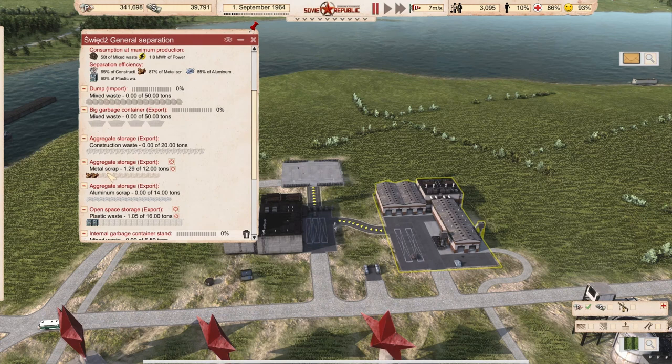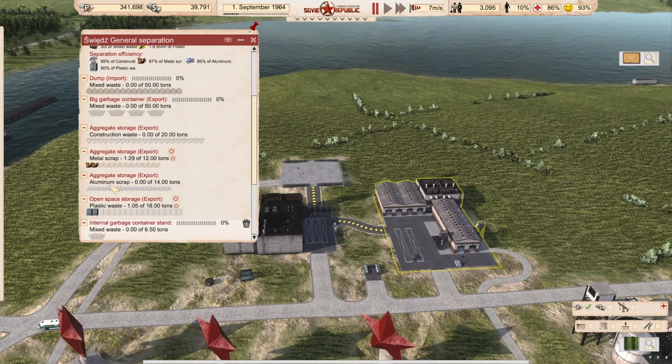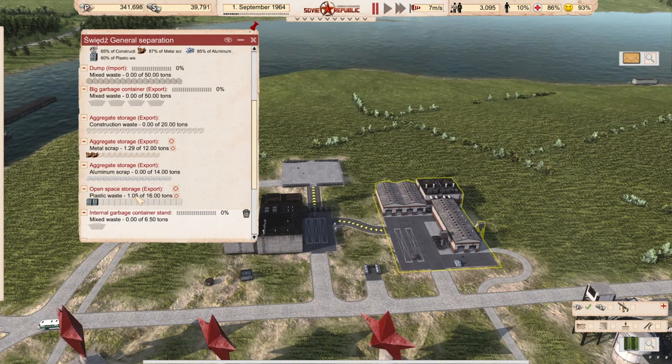Nobody wanted to renovate. We collected some metal scrap — 1.29 tons — with 12 tons of internal storage, so the distribution office can collect and throw it over the border or recycle it. No aluminium scrap collected, and some plastic waste. Important to note: waste stored as a waste container is transported by waste trucks; if it's aggregate like gravel it's transported by dumper; if it's open storage like plastic waste it behaves like steel.